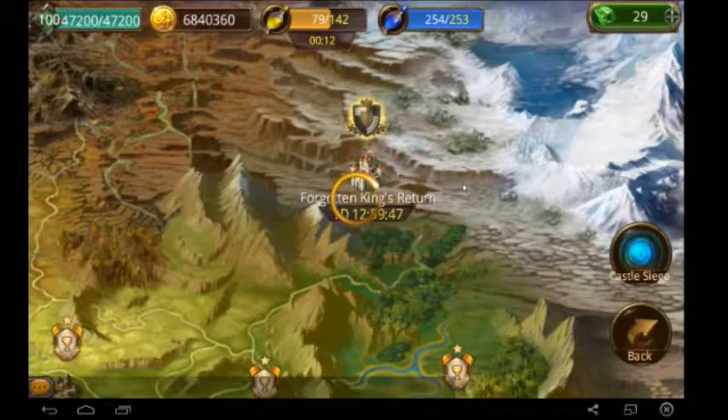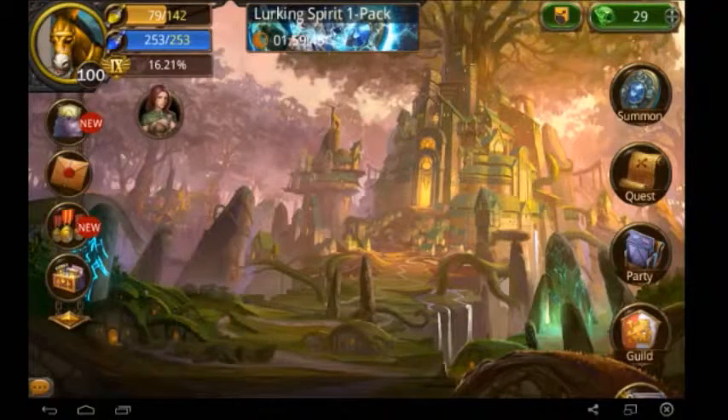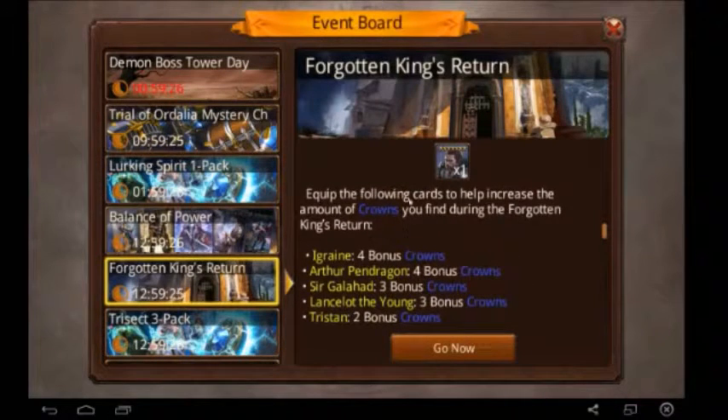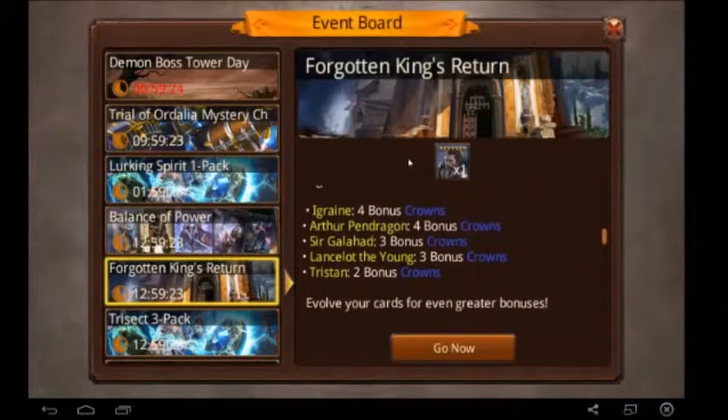I will start the video here and navigate to the City Event. The name of this City Event and the main character are shown on screen. If you scroll down, you can see the function of bonus rewards in the City Event, and here you have the names of the bonus cards.